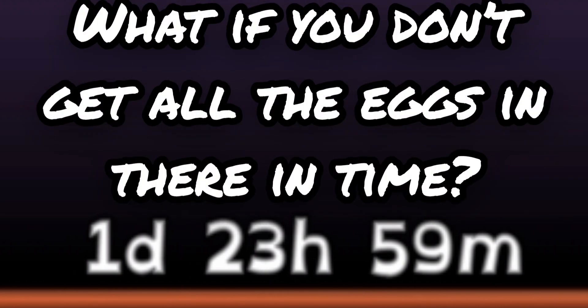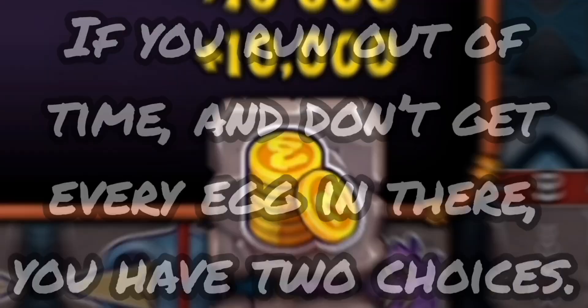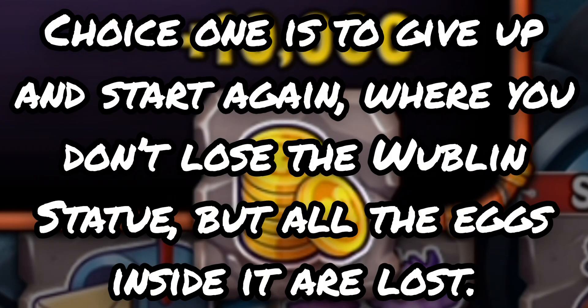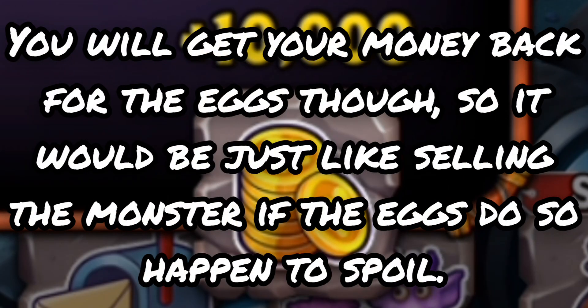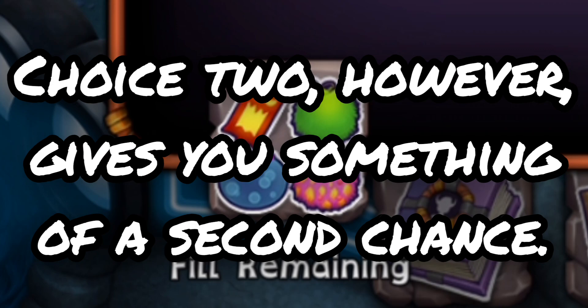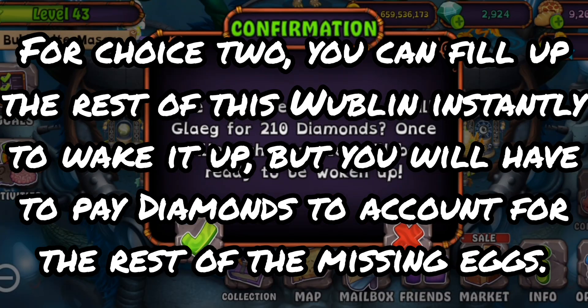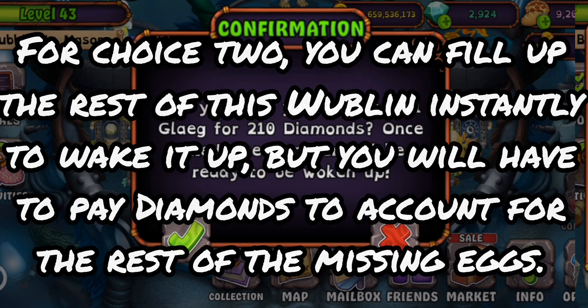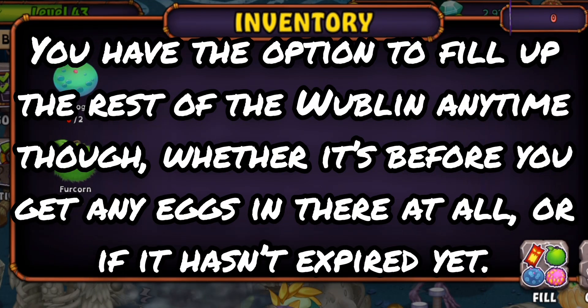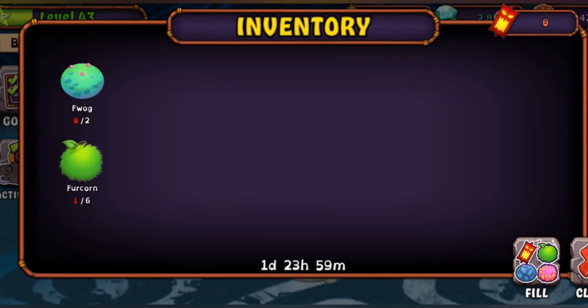But what if you fail? What if you don't get all of the eggs in there in time? If you run out of time and don't get every egg in there, you have two choices. Choice one is to give up and start again — you don't lose the Wubblin statue, but all of the eggs inside it are lost. You will get your money back for the eggs though. Choice two gives you something of a second chance: you can fill up the rest of the Wubblin instantly to wake it up, but you'll have to pay diamonds to account for the rest of the missing eggs. You have the option to fill up the rest of the Wubblin any time, whether it's before you get any eggs in there or if it hasn't expired yet.